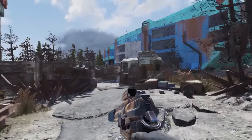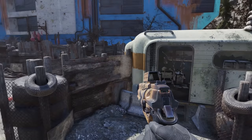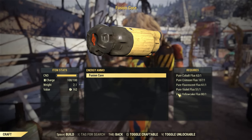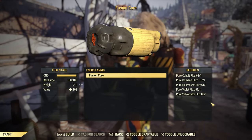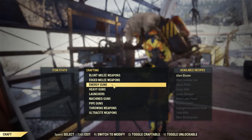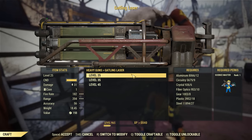First up, let's talk about a quick and easy way to get some fusion cores. Fusion cores can take a while to farm and there are plenty of methods — you could take a workshop and farm the fusion core generator, find a player vendor that has them cheap, or just craft them normally. However, crafting them requires some flux, and low to mid level players won't have a whole lot of flux to spend on cores, so I actually like to craft Gatling lasers. Every time you craft a weapon it comes with some free ammo, so you will get a full fresh fusion core for each one you craft — without spending any flux.